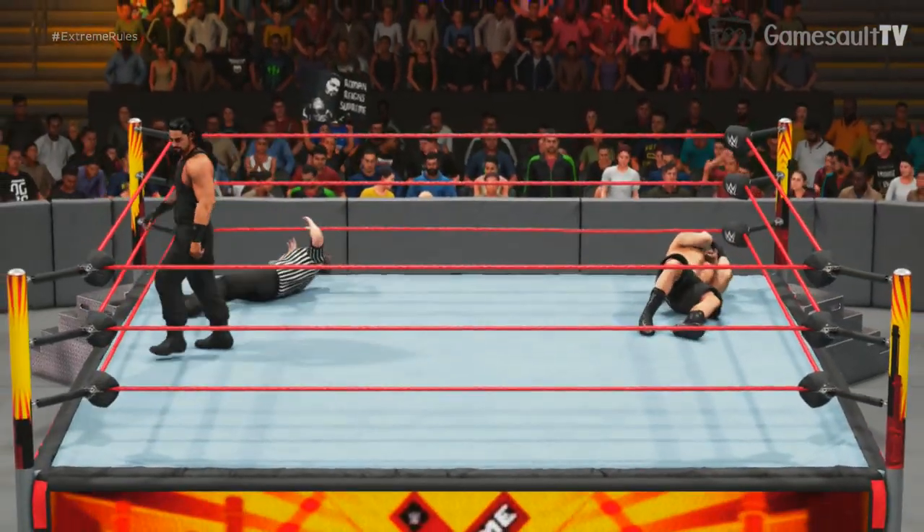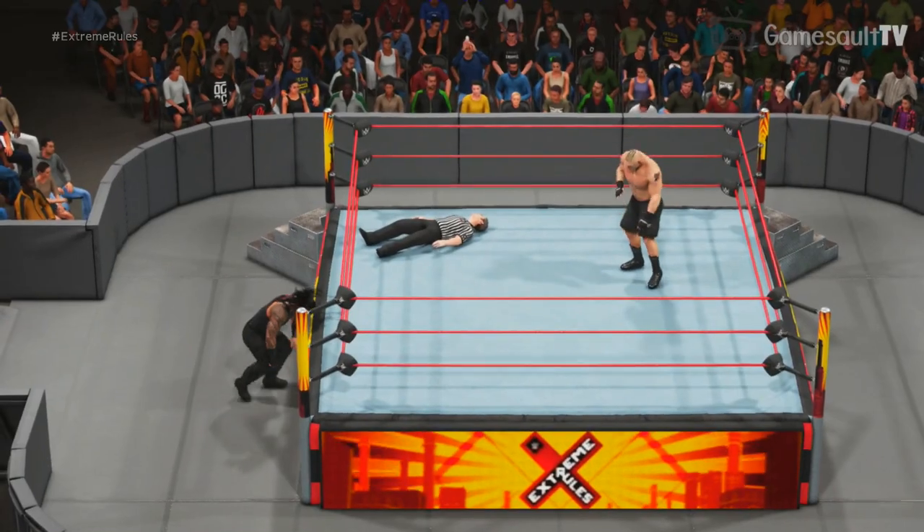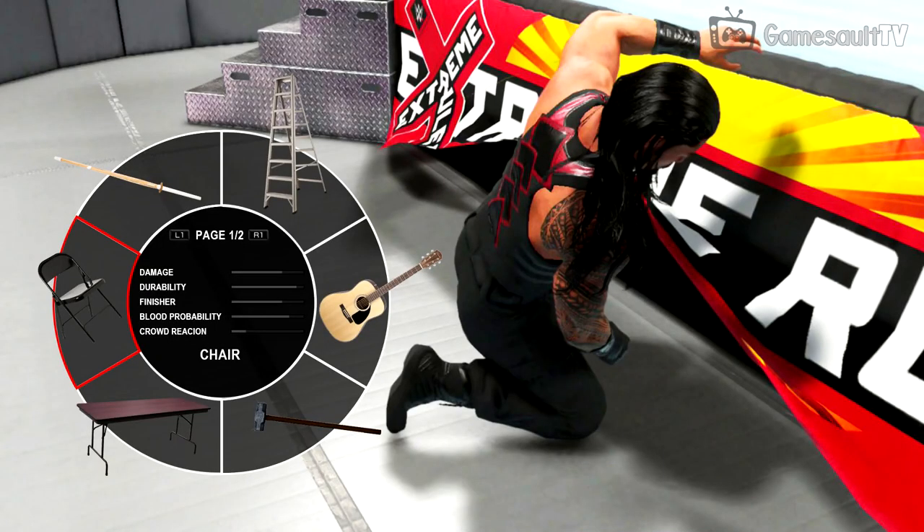Let's jump into this weapon wheel concept. It works the same as in the past — you go out of the ring to ringside and press L1, and we see this brand new weapon wheel. There are two pages of weapons, six per page, making 12 weapons in total, but there are more — we'll come to that later. On page one: a chair, a kendo stick, a ladder, a guitar, a sledgehammer, and a table.